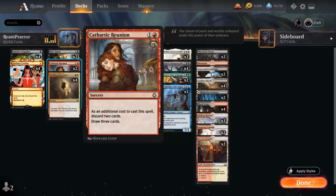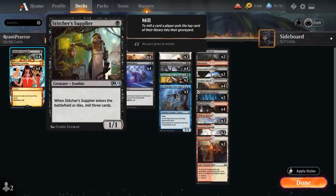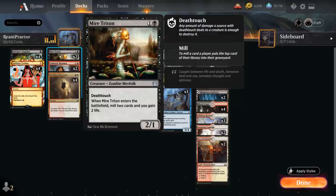We've got some creatures that can mill cards into our graveyard, with the full playset of Stitcher Supplier, a 1-mana 1-1 Zombie saying when it enters the battlefield or dies, mill 3 cards. And 2 copies of Mare Triton, a 2-1 Zombie Merfolk with Deathtouch. When it enters the battlefield, we mill 2 cards and gain 2 life.